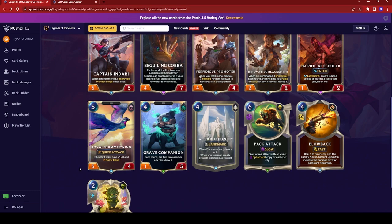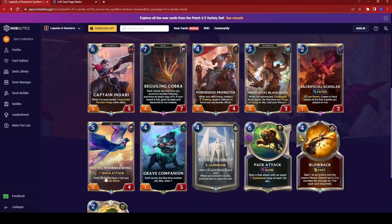So that's all the new cards they're adding to the game. As far as card art goes, I really like the Grave Companion and the Innovative Blacksmith — those are probably my favorites. I don't really like the Captain Indaria, as it kind of seems to break the universe in my opinion. Really interesting that they have so many of these new keywords like bird, dog, and cat. I don't know if they're going to go back and change old cards to fit those descriptions, but making decks with those themes would be quite interesting.